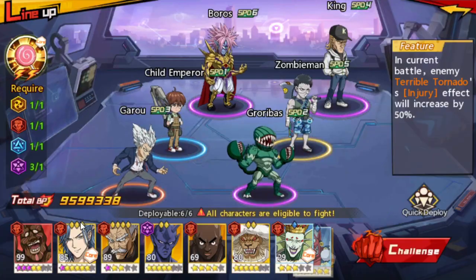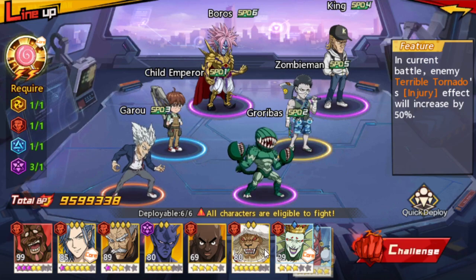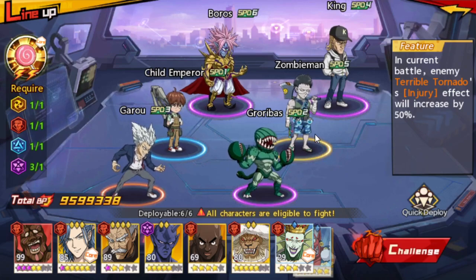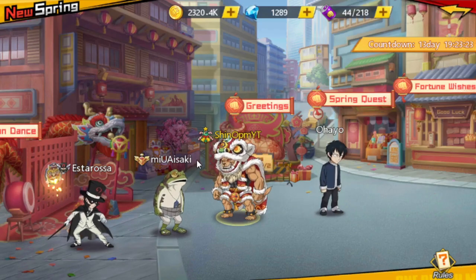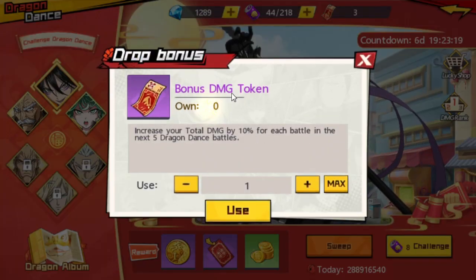If you have Zombie Man, Beast King, and Amai Mask — multiple units that can inflict Injury — you can use Zombie Man's ultimate to heal your team. On the first day, save your boss attempts and don't attack until you have Bonus Damage Tokens.